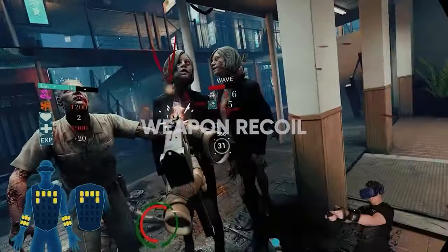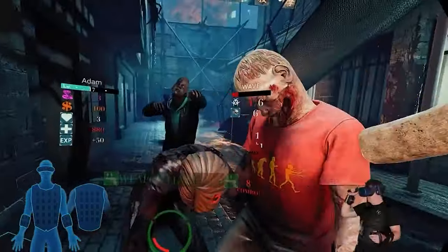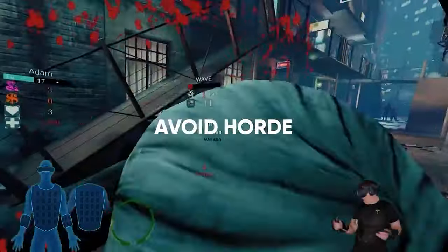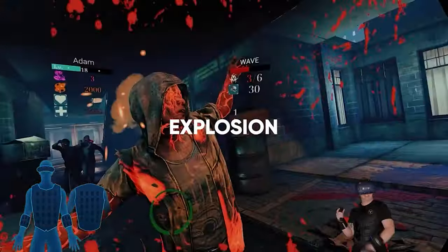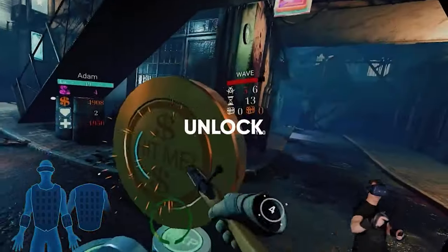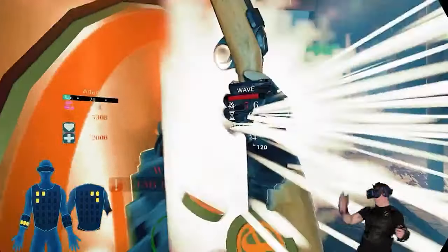Choose your weapon and fight to survive with dynamic weapon recoil from pistols, shotguns, machine guns, and more. Avoid the horde or you'll feel the exact moment when you've been punched, bitten, or clawed by an angry zombie. Some zombies explode and feature intense explosion haptic effects. Unlock new weapons and continue the fight in the most immersive way possible in Zomday with B-Haptics.